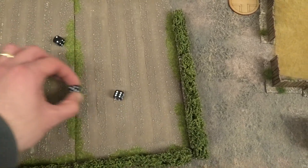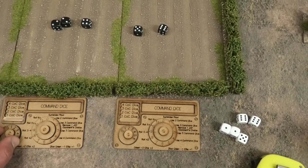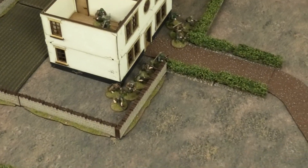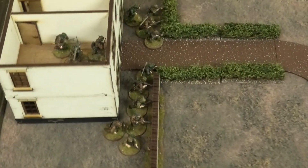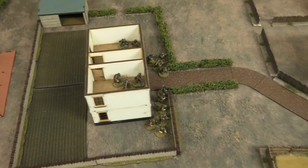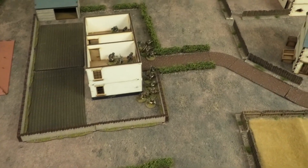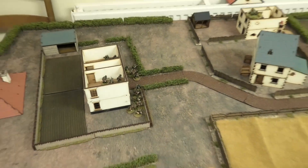The Germans have chosen to deploy two sections into this large building. One section has gone along the wall and hedgerow outside downstairs, and another section has deployed directly into the upstairs floor of the building. Although they didn't come in with any command initiatives, there's not a huge immediate threat from the Vickers. They can also bring four light machine guns to bear on that single heavy machine gun potentially.